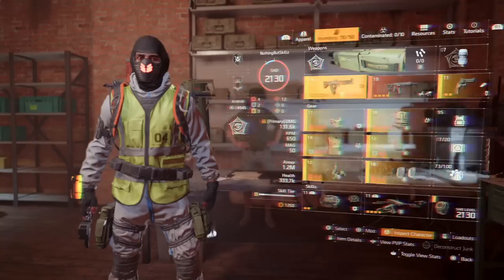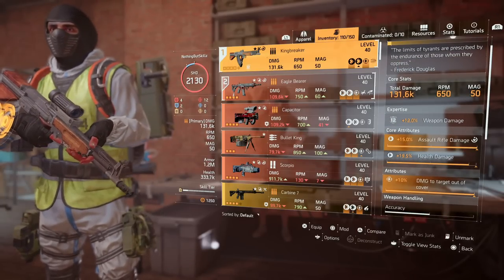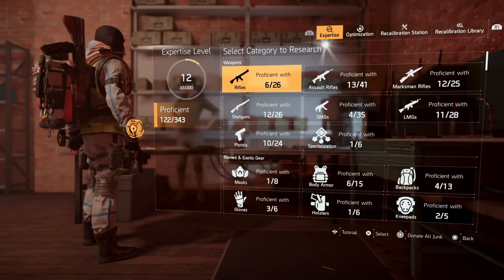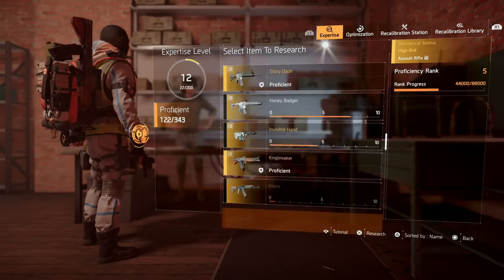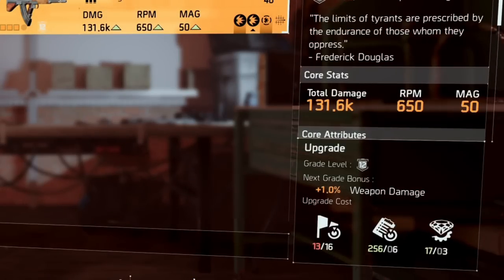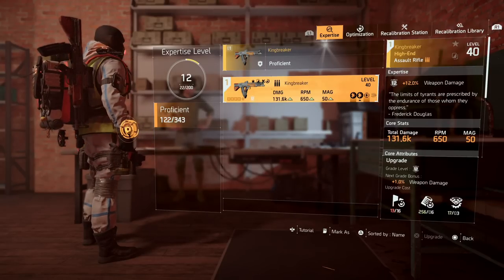If you look at my King Breaker, you can see it is expertise level 12 because I am expertise level 12 — that's the max I can level it. If we head over to the expertise table, go down to assault rifles and look up the King Breaker, my next upgrade will be 13 but I have to wait. The upgrade cost is recon data, shade recalibration, and three exotic components to hit 13. You can max this out to 20, which is the max expertise level. This will give you a guaranteed 20% weapon damage at max on top of your King Breaker — I'm at 131,000.